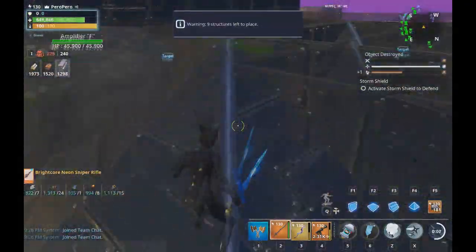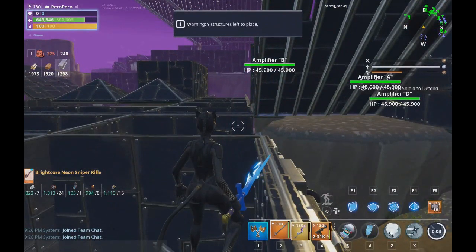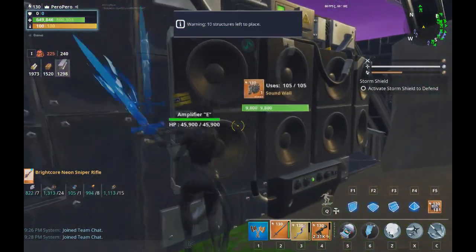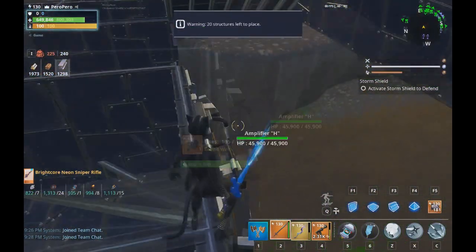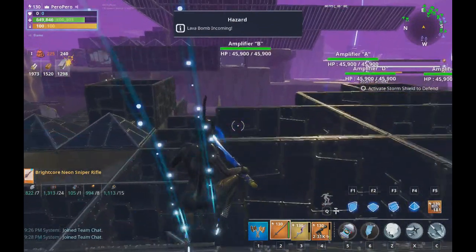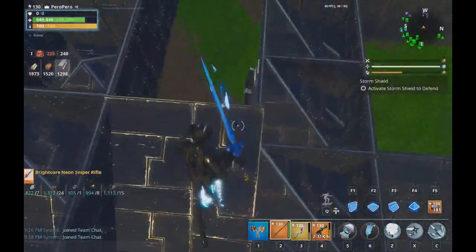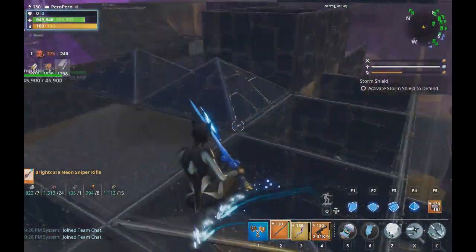Another thing to note: if you are on the northeast side or north side of the map, the Assassin husks may want to attack this wall. So if they attack the wall, I have a sound wall here so they're not constantly banging it — normally I wouldn't be on the north or northeast side, but just in case, this prevents the wall from breaking too quickly.